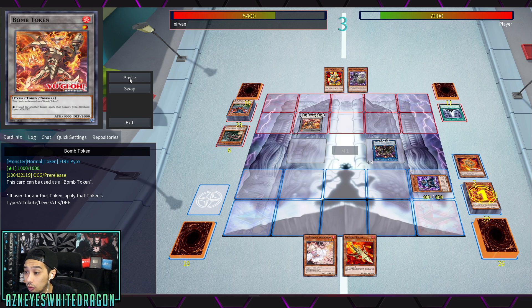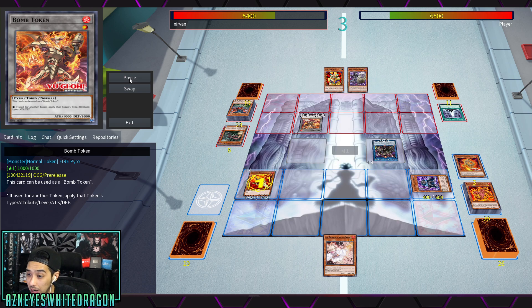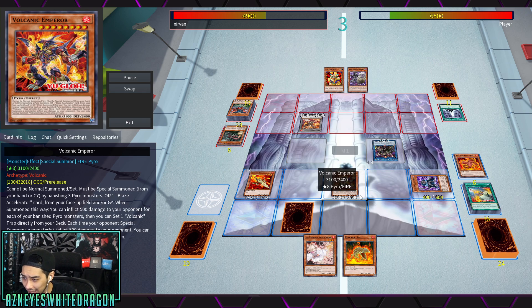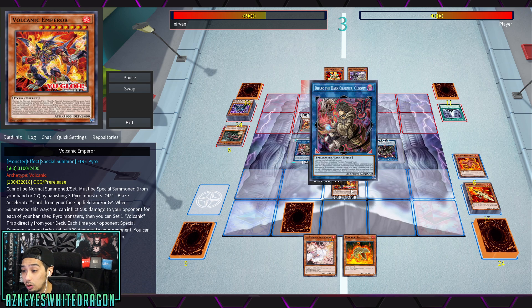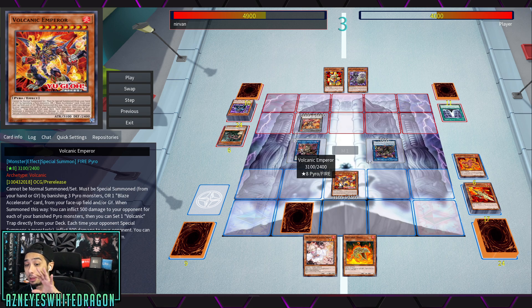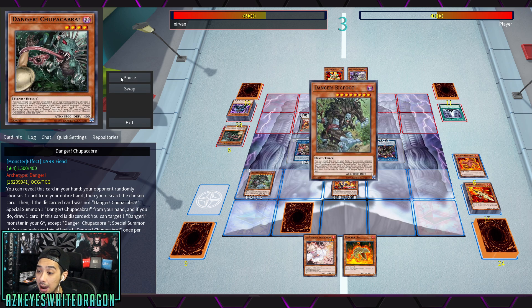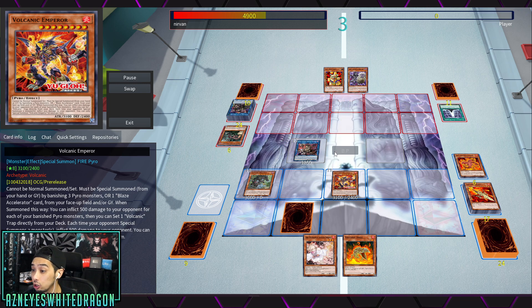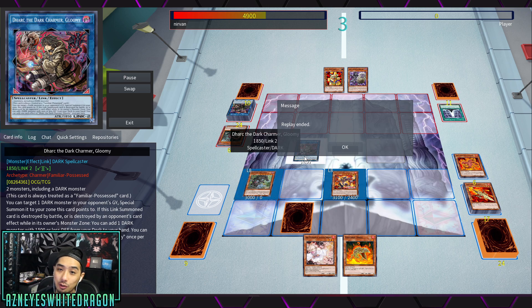He's going to send the Volcanic and go for Scattershot, inflicting the extra bonus points of damage. Now Rocket's going to activate Blazing Slide reload, activating the effect of the brand new Volcanic Emperor - bringing it out for 2500 points of damage. Remember, as soon as it comes out they take 500 per banished Pyro monster, and every time they special summon they take 500 damage. He GG'd his opponent right there - he went for a Charmer and brought back another card just to do a massive amount of damage.